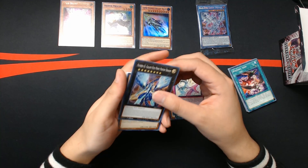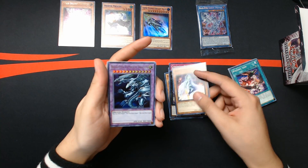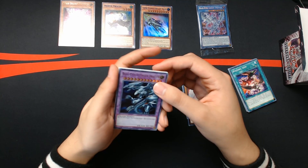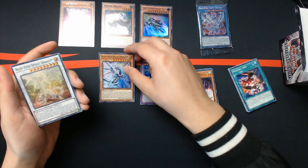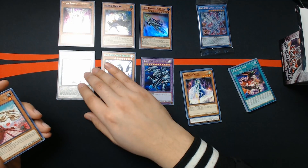The big boy! Heartbeat Queen — ooh — and then we get Blue Eyes Ultimate Dragon. Kaiba, yes! Blue Eyes Ultimate Dragon green text and Blue Eyes Spear Dragon green text. Very nice, very nice.